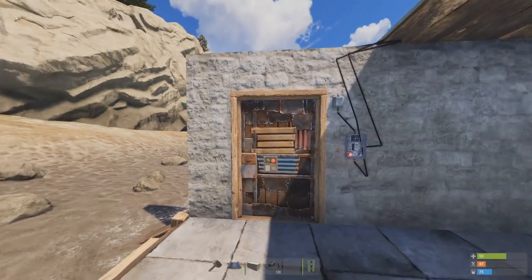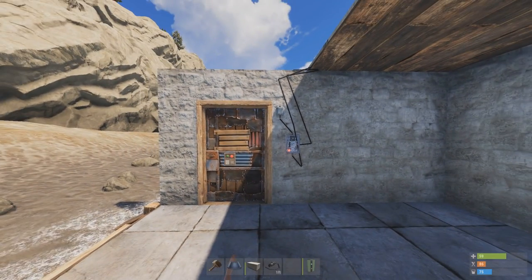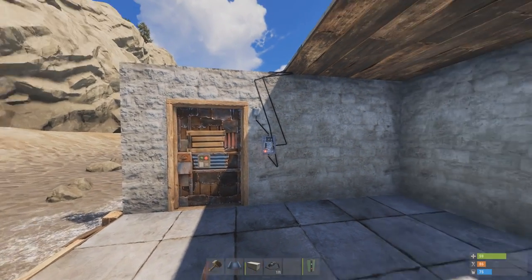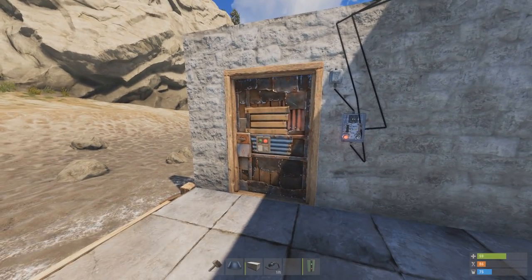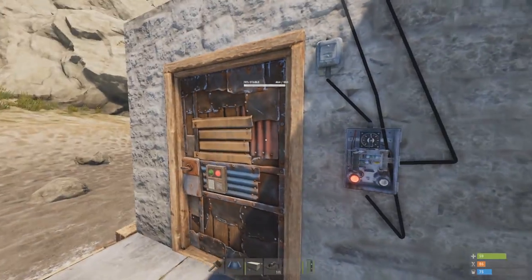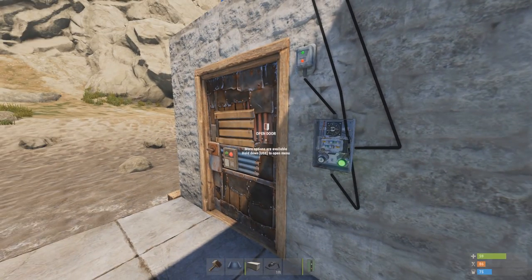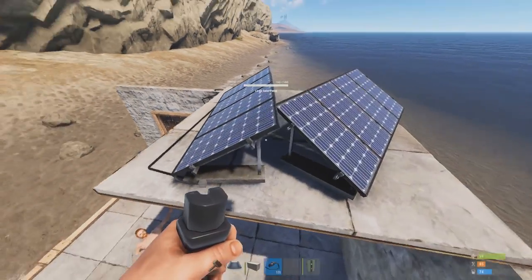It was a bit of a hassle but we figured it out. Now we're going to press the switch - don't forget to set your time, I'm going to set mine to 10 seconds. When I flick the switch the door's going to open and then close behind me after 10 seconds. Press activate switch and this will open the door... how can that be wrong.